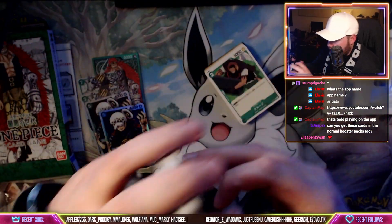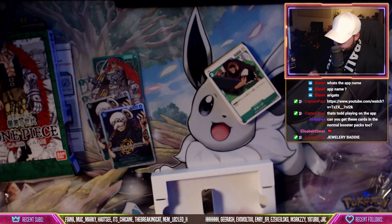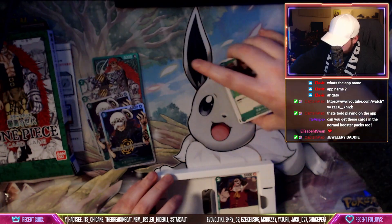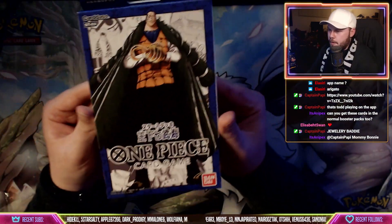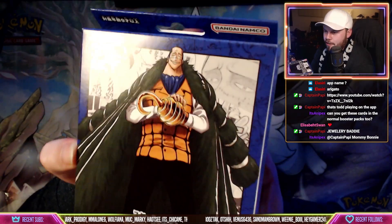Green deck's very good — their event cards are great, Kid's got a great ability, and obviously they've got the searcher in Jewelry Bonnie, so it's just huge. In my opinion the best starter deck is Sir Crocodile — look at this smug face right here, hell yeah.